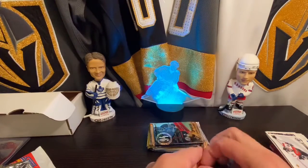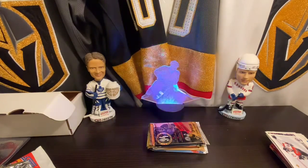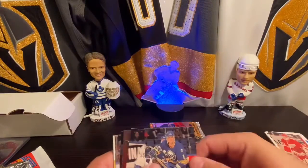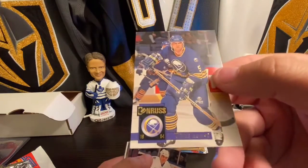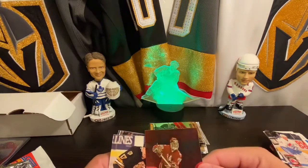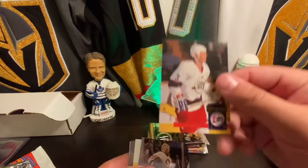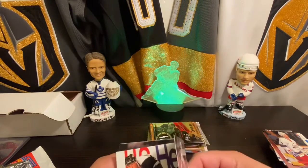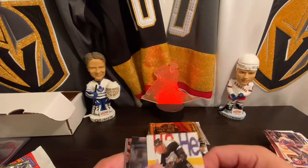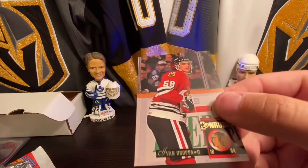Moving on to some 94 Donruss. I always like the look of these cards. They're sticking together a bit, so let's unstick them before we show them off. We got Chris Osgood, Craig Muni, Garth Butcher, World Junior Chris Armstrong, Dave Reed, Dave Manson, Jamie McLennan, Dan Cole, Steve Duchesne, and Ivan Draper.